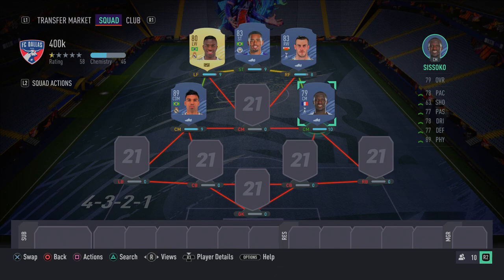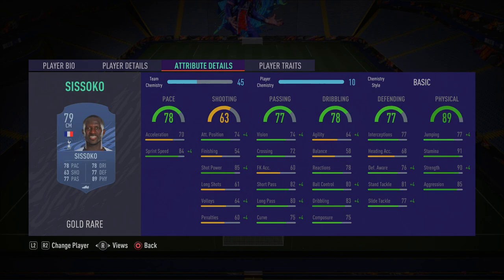Back to Moussa Sissoko — he's a very good well-rounded midfielder, a box-to-box type: very fast, powerful, and strong. He's going to support Casemiro in the midfield, with decent dribbling and ball control, good defending, and decent attacking ability as well. Overall a very good well-rounded player, so make sure you pick him up.